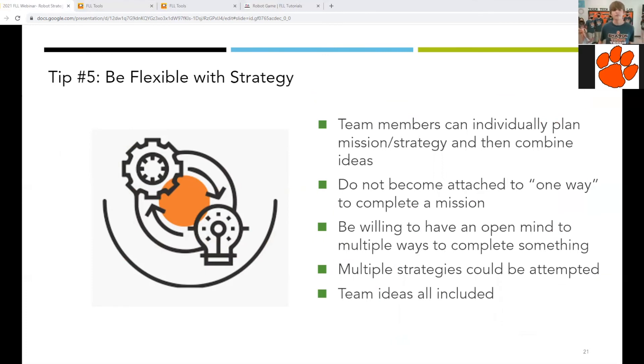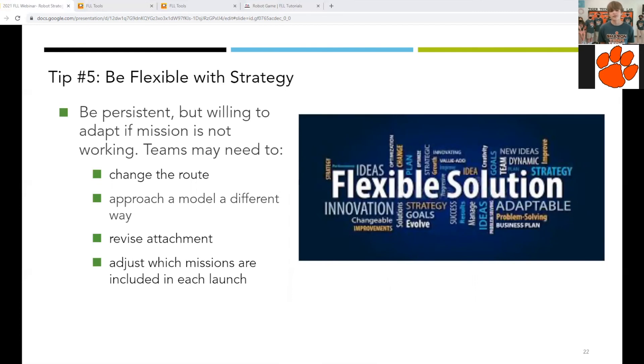When thinking about any strategy, you need to be flexible. Team members can individually plan missions and strategy and then combine their ideas — this could be at the start of the season or throughout. It is important that team members do not get attached to one way to complete something. If a team member has worked on a mission attachment and it is not working correctly every time, that team member needs to be open to other ideas and willing to change it for the better of the team. Be willing to have an open mind to multiple ways to complete something. Team members' ideas should be heard; if the team has differing ideas, consider voting or talking out the plans to reach a consensus. It is important to be persistent but also willing to adapt — if a robot launch is consistently not working, be willing to change how it is approached.